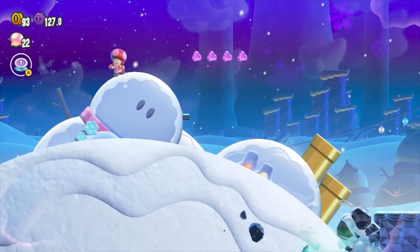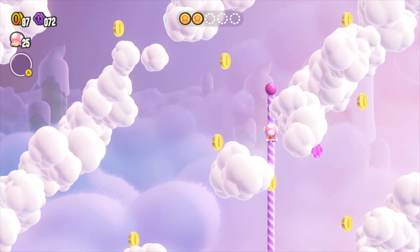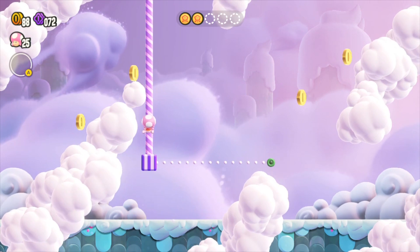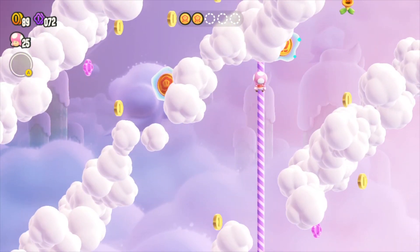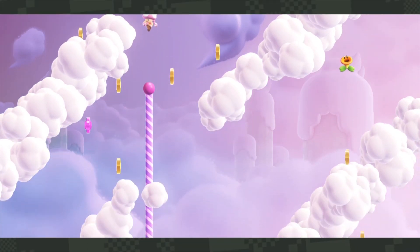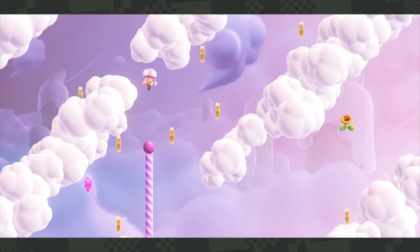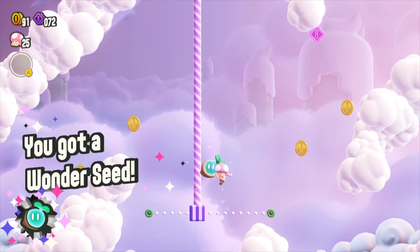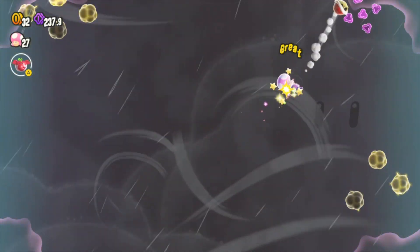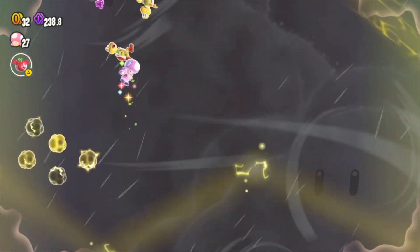Every level has three big purple coins worth 10 purple coins each. You can use these purple coins to purchase new badges. You can also use them to purchase standees — I collected all the standees but never used one. I think it's more of a multiplayer thing where you can put down a little sign showing a Mario character in a certain pose or costume. I liked collecting all of them, but they're kind of like the stickers in previous Mario games.